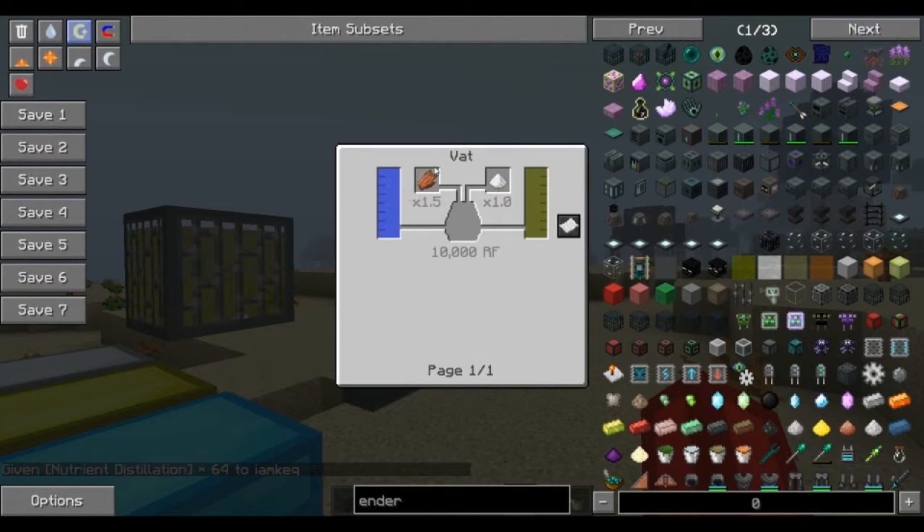That could take a little bit of time, but once you get that going, the vat is used a lot in Infinity Expert mode. You're going to start to use any of these combinations — the heads and mushrooms, whatever. It'll show you which ones are better to get the nutrient distillation. You're mixing water with these two things, plus electricity, to make nutrient distillation.